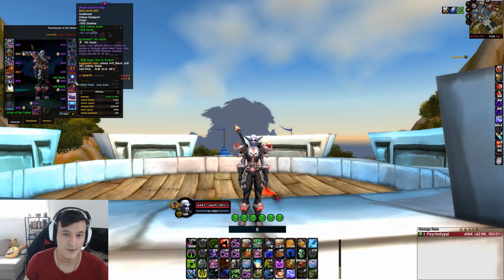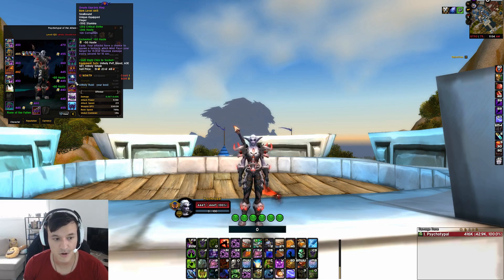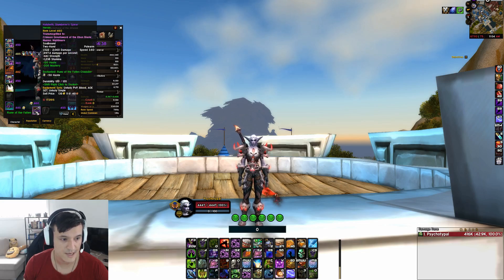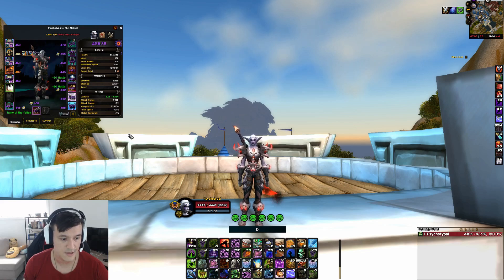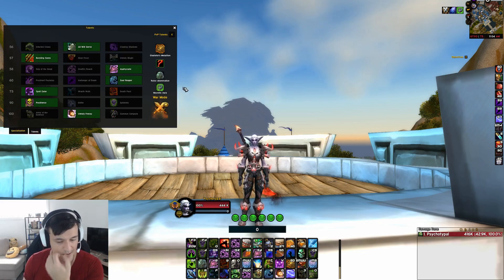The only corruption piece I'll be using is a rank-3 Mindflay, which is very strong and I'll discuss shortly. The rest of the gear I got from heroic and normal — socketed a piece here, this is from heroic, and pretty much using the same besides the shoulders I got from Carapace. Now for talents, I will go in depth as to why I've chosen this set.